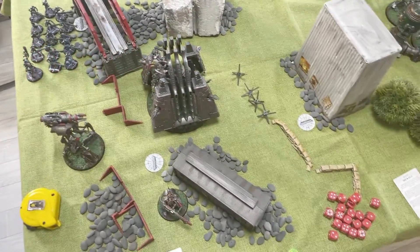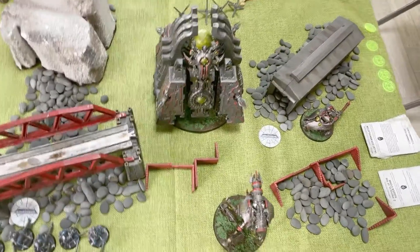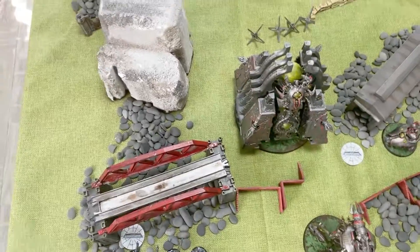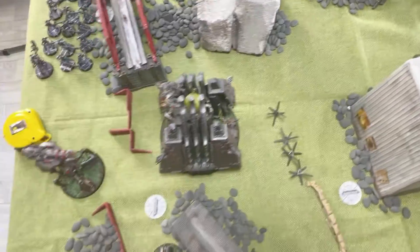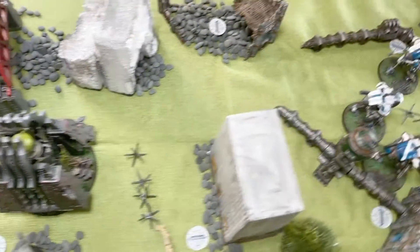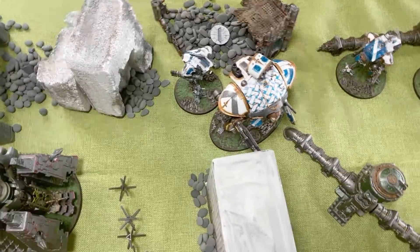We roll to see who goes first and the Knights let the Necrons go first. Turn one Necron movement is very quick — the Monolith hops forward, the Doomstalker moves forward, and they shuffle to take hold of their objectives. Everything is out of range for shooting and there are no points to score this turn; scoring begins in turn two.